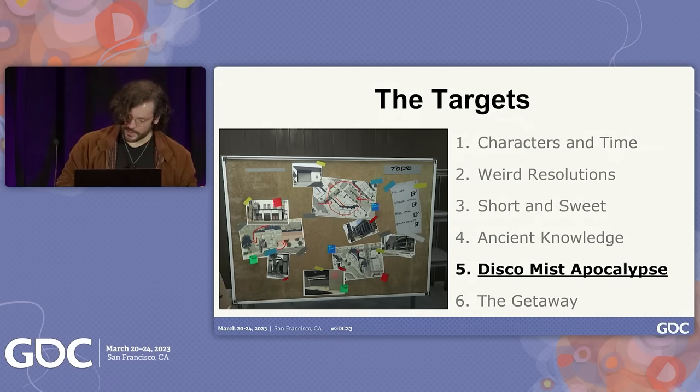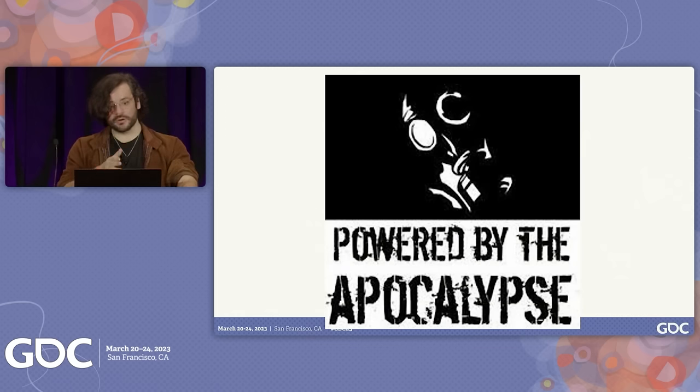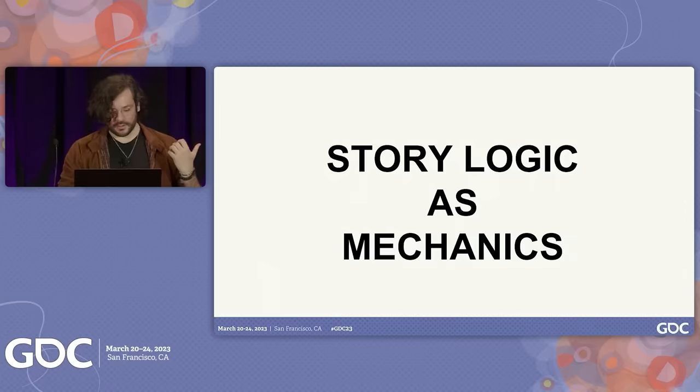And now for my favorite part of this talk — the Disco Misc Apocalypse. This is the big score. This is the thing that during my research I kind of came across and absolutely fell in love with. There's this system called Apocalypse World. It's brilliant — it came out and was a bit obscure, but since then it's been continually licensed. There are multiple games that utilize this: Dungeon World, Monster Hearts, and I think most poignantly the best example is City of Mist. Unlike all of these other systems, this is built story logic first. It's not coming from the ground up trying to establish complex systems — it's 'I want to take a story action, what's the result?'